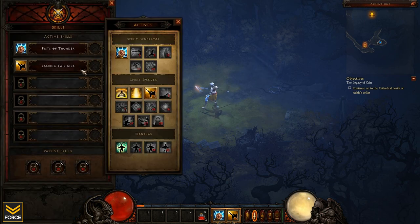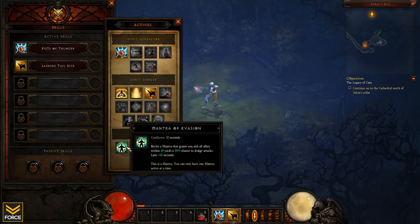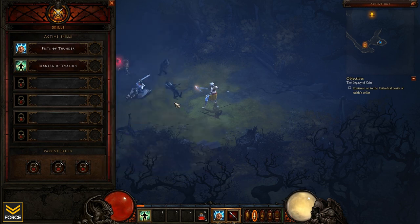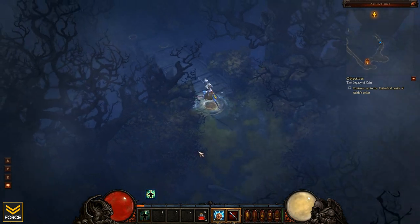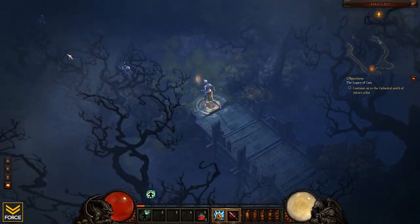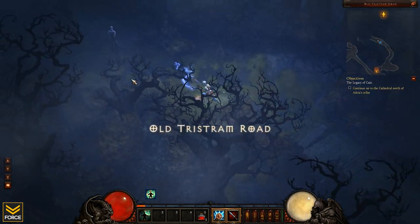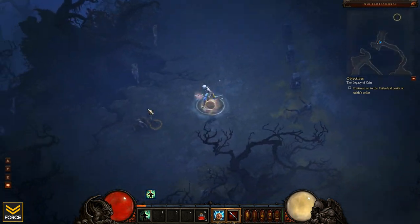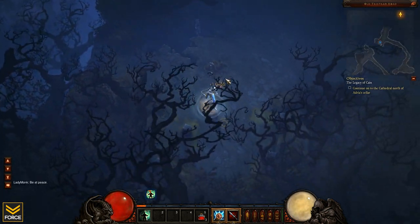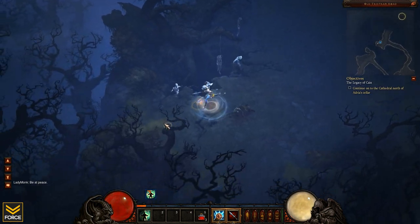Let's switch it up a little bit. Get rid of the Lashing Tail Kick, we'll go ahead and throw on Mantra of Evasion. It is going to grant myself and allies within 40 yards a 30% dodge chance, lasting 120 seconds. So right now I have got no spirit spender, so my spirit's going to be sitting at full for a while while I'm using this. But I'll be dodging them attacks, because it's necessary at this level.